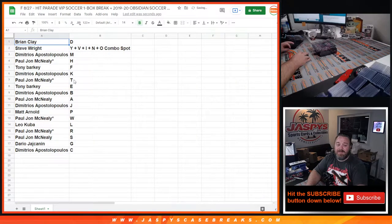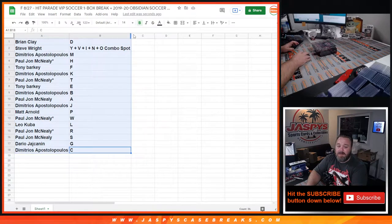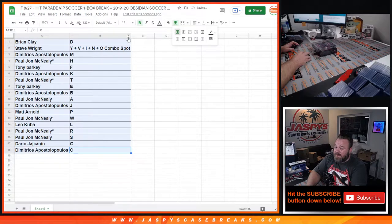Results: Brian Clay gets D, Steve Right gets the combo spot Y/V/I/N/O, Dimitri gets M, PJ gets H, Tony Barki gets F, Dimitri gets K, PJ gets T, Tony Barki gets E, Dimitri gets B, PJ gets A, Dimitri gets J, Matt Arnold gets P, PJ gets W, Leo Kuba gets L, PJ gets R and S, Dario Joshkin gets G, and Dimitri gets C.